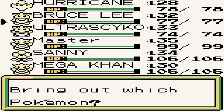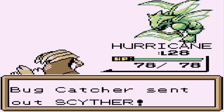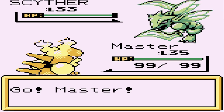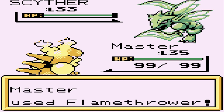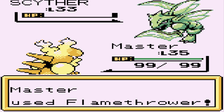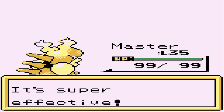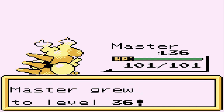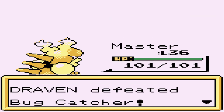He's about to use a Scyther. Scyther's a little faster, so let's use Master right here. My Pokemon's at a good level, so let's go with a flamethrower attack to make Scyther feel the burn — and look at that, Scyther has been defeated. Master is just kicking some ass right now.